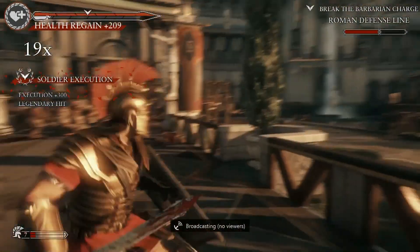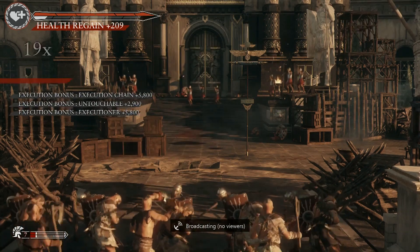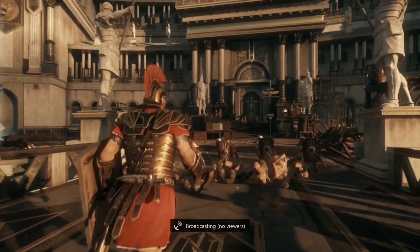But in order to really focus and get those legendary hits and executions — press and hold LB or use your voice to order your Romans. Fire volley! There we go. That'll work.